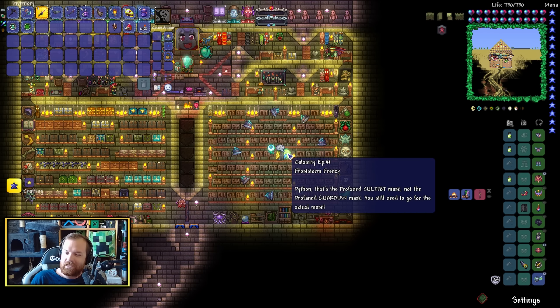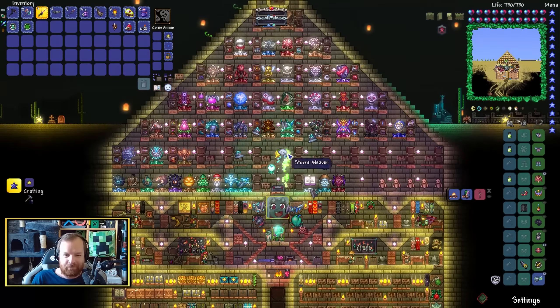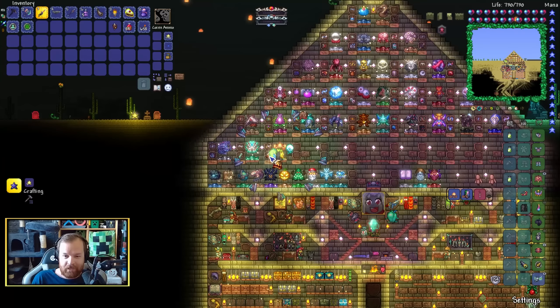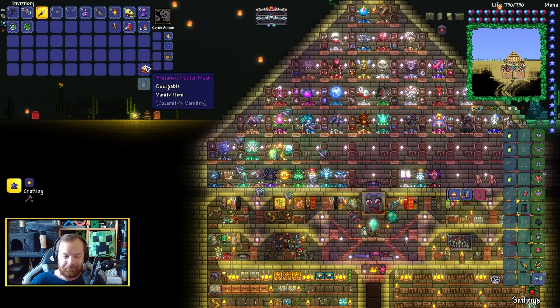That, of course, is Dragon Folly - a boss we need to take down in the jungle biome. It requires the exotic pheromones, which as it turns out are pretty easy to make: 20 solar fragments and 5 life alloys. That is all that is needed.